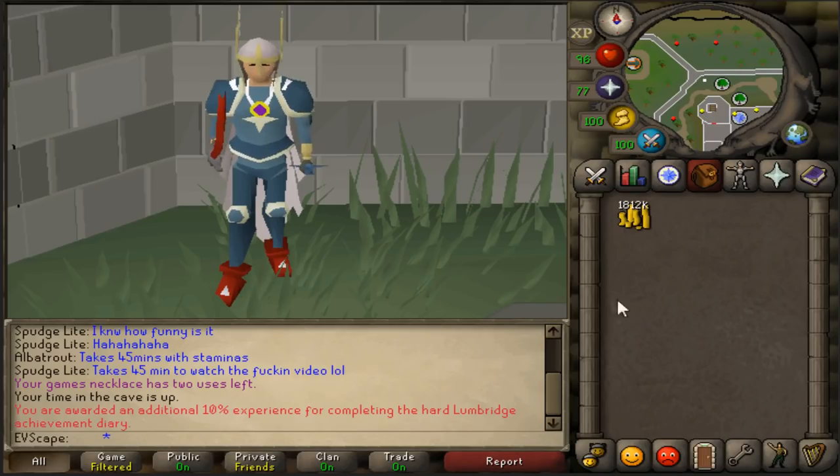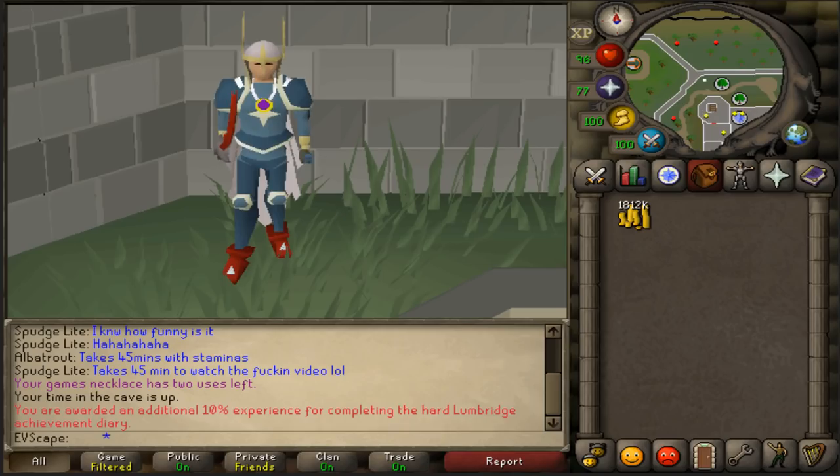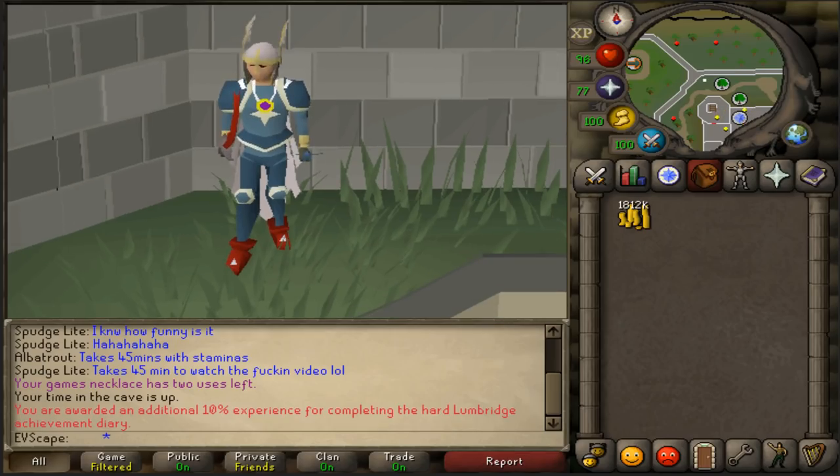What's up YouTube, I'm EVscape and welcome back to another video. Today we are coming back with another episode in the Killing Every Monster from Scratch series. In the last episode we managed to kill off 10 Obors. Unfortunately we didn't get that hill giant club, but that doesn't mean we aren't going to continue. We need to keep moving on, and in this episode we are definitely going to be killing off the Barrows Brothers — doing 9 Barrows Chests at least.